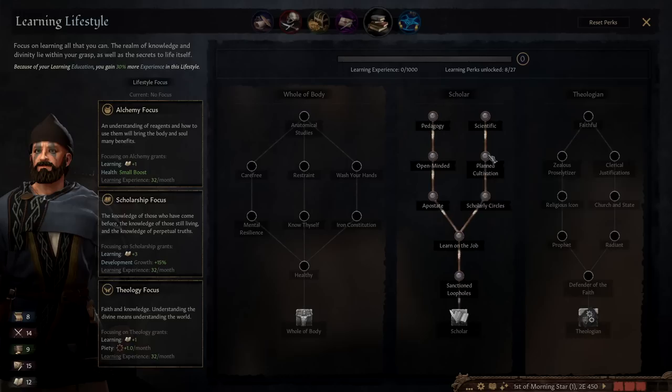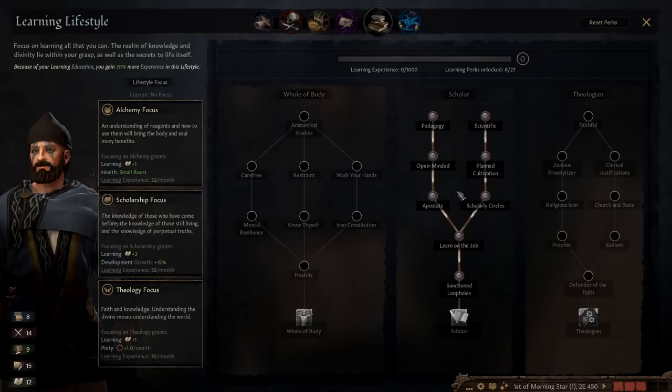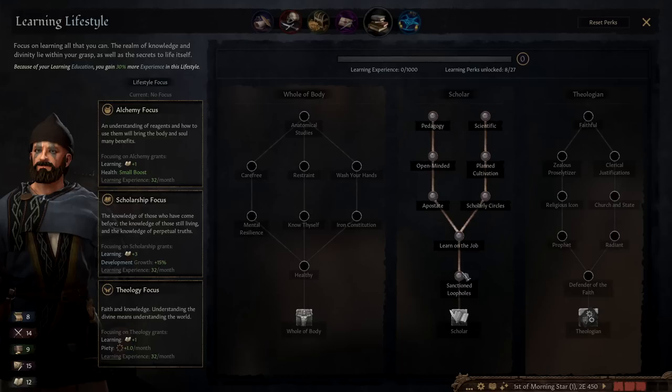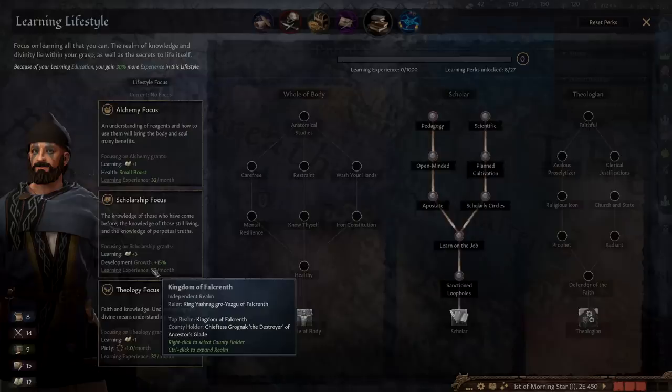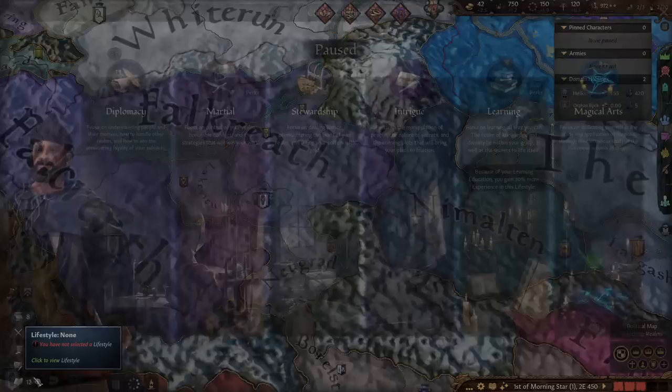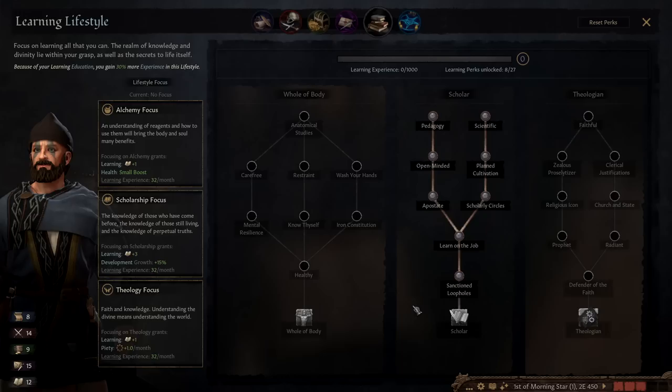Increased development and county efficiency — we're probably not doing that immediately since we're going to war. Counselor skills added to your own is interesting; if we get good counselors we can increase our skills fairly easily. We could potentially become a spell caster down the learning path, but even with an extra five arcana we'd still be below the ten needed to start spell casting. I don't think learning is the right path for us at this stage.